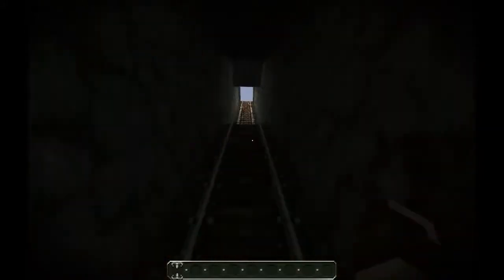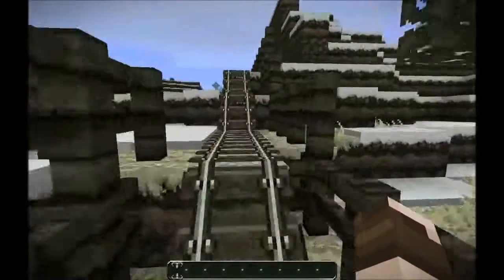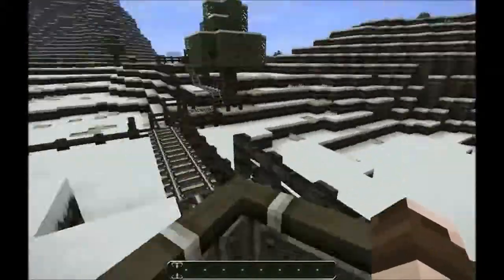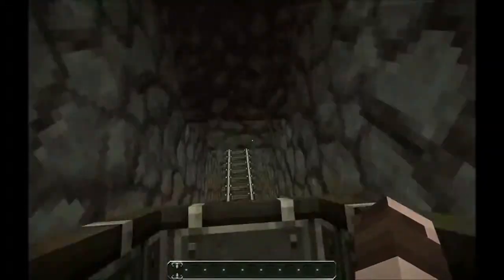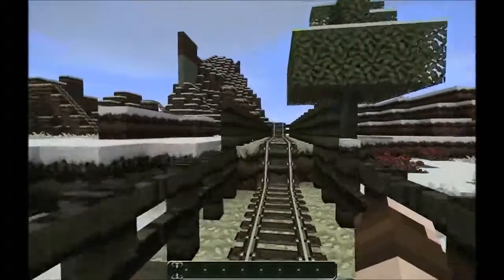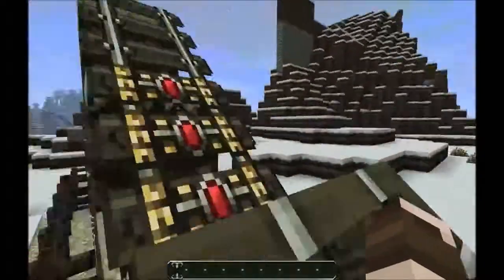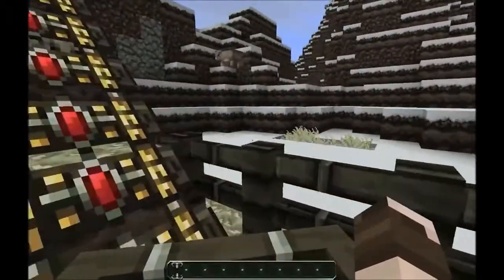We seem to be going up a hill — and there's some daylight again! Fortunately we're at daylight again, surfing along the hills now. We've dropped down again into some more tunnels underground, then we're going back to the surface again. Seems to have done a loop here — surfing the hills again.